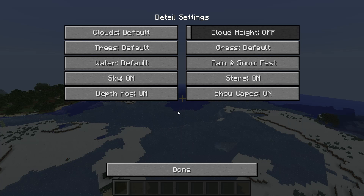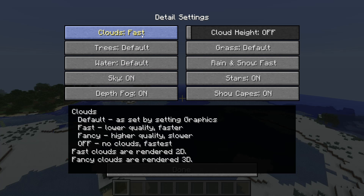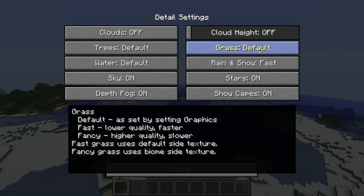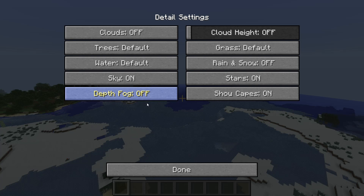The detail menu allows you to set different features at different settings. As you can see, I could change clouds to fast while all my other settings are on fancy, which is useful for people who like better grass textures but can't handle the fancy setting, or for someone like me who hates rain obstructing the view — so I can turn it off completely, though the sound will still occur. You can also turn off depth fog so when you go underground you can see to the same distance as above ground.